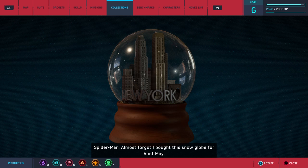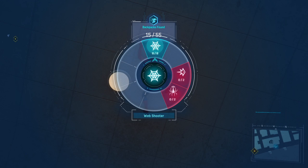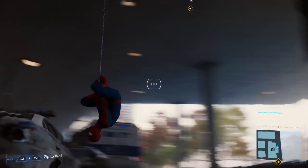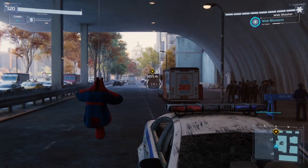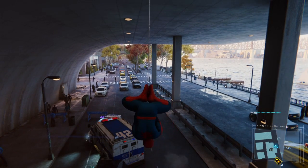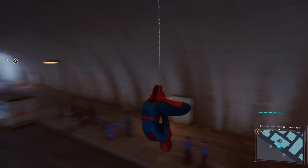Almost forgot — I bought this snow globe for Aunt May. 'I think I get my love for this city from her.' Snow globin' it up. I heard you could do this with L2. But what is this little icon for — is that to zip, or is that just a target? 'Don't want to miss May's party.' You're going to miss it, Spider-Man, messing around. Even if you let go of the button you can control him with the stick — hold the L button, it doesn't keep him.